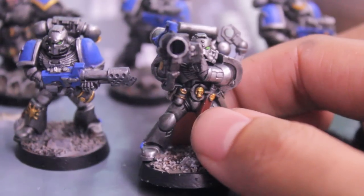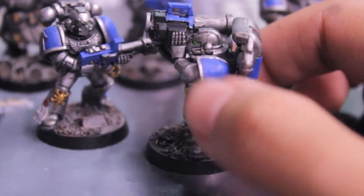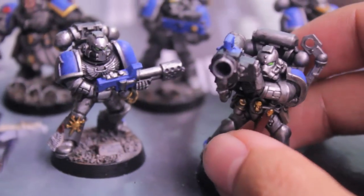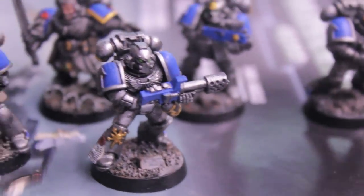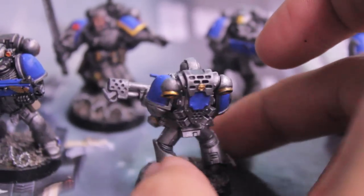I painted the details on the grenade. I free-handed all of the shoulder pads, and they just weren't consistent enough for my liking, so I decided to go over them with blue. I've got the transfer sheets coming in from Forgeworld, so I'm just going to wait for those to come in.